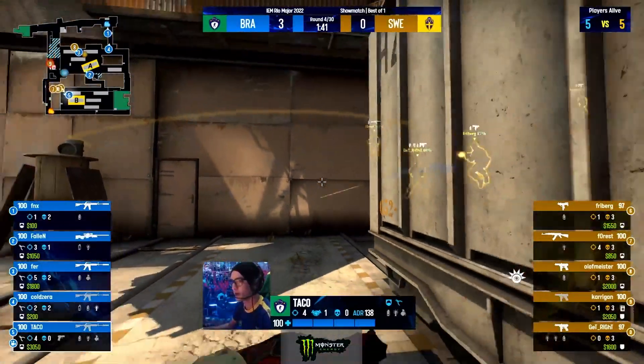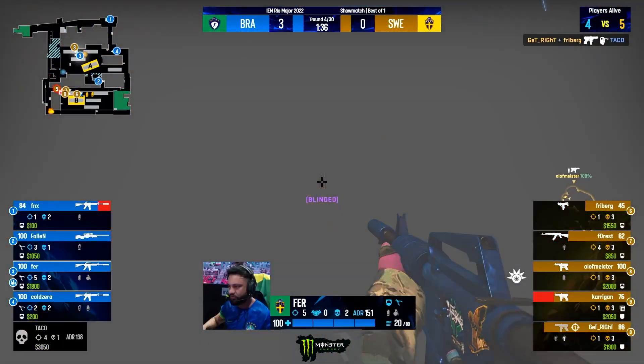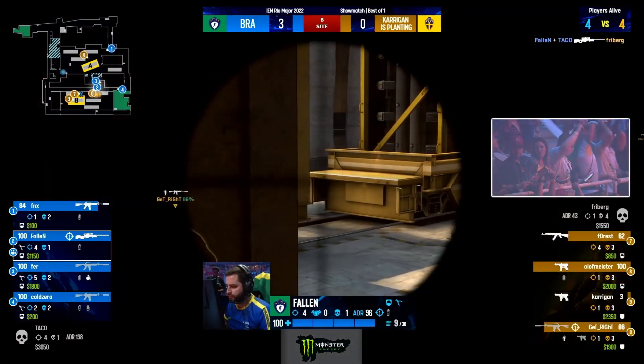Olof once again out in Olaf. Taco once again under pressure. This time it's MAC-10s and Tech-9s, and he gets taken down. Taco falls. B-bombsite is exposed, and now Sweden has the avenue to push all the way forward. But Fallen's at least put a stop to Fryberg.